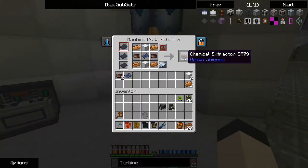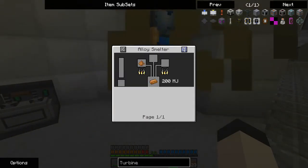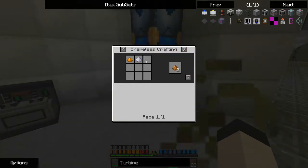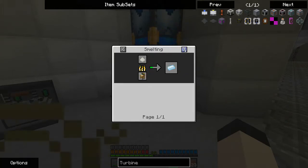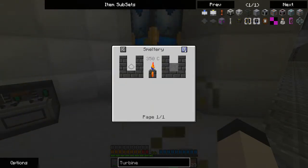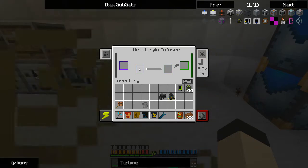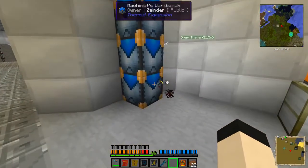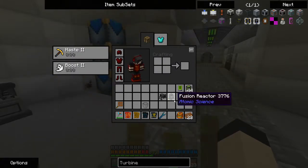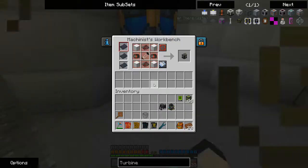We also need the chemical extractor — this is what's going to get us the deuterium. You need bronze ingots. I took the tin dust: I turned tin bars into dust, put the tin in the purple slot as dust, then copper bars or ingots in the red slot, and it will output bronze. Each piece of tin will give you five pieces of bronze, so it's a pretty good rate. It saves me on materials a bit.